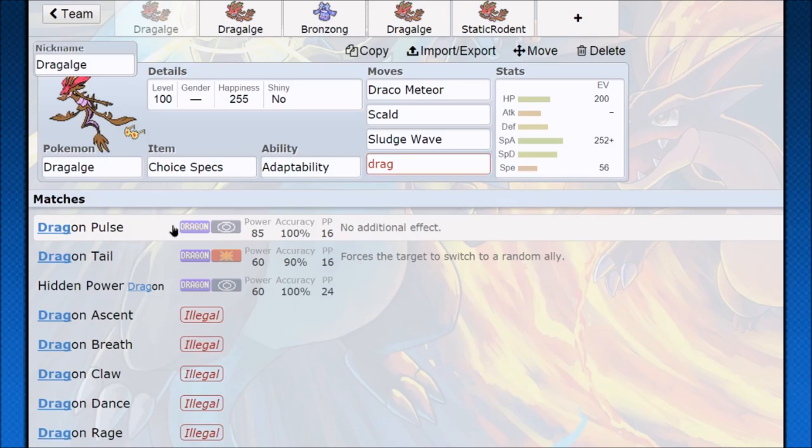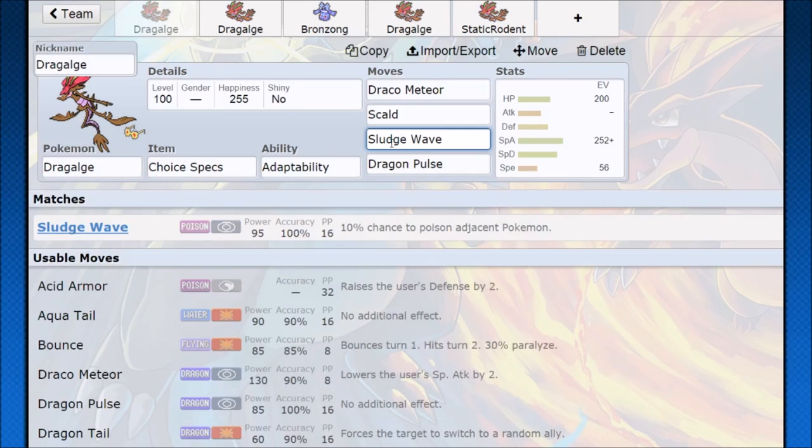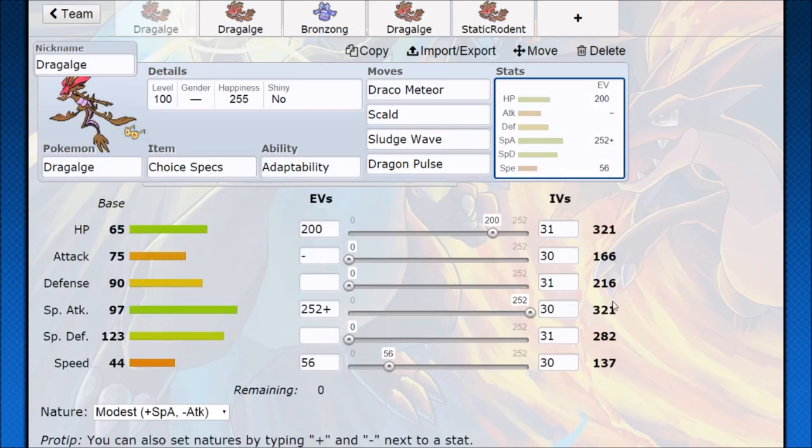If you can't get hold of Hidden Power Fire, you can always swap that for Dragon Pulse — it gets the Adaptability boost so it's still a very strong move. Scald gives you coverage against Rock and Ground type Pokemon, and Sludge Wave is your other neutral-effective option. With 95 base power, Choice Specs, a Modest nature, and 321 Special Attack, you're going to be very good against a lot of Pokemon. Dragalge just wants to come in, clean up, and if something walls you, switch out into a tank and bring Dragalge back as a revenge Pokemon.